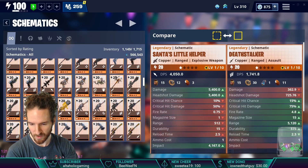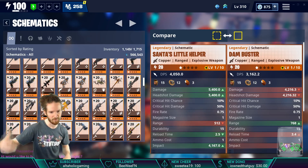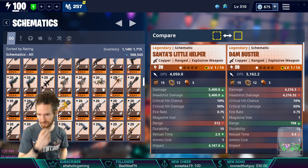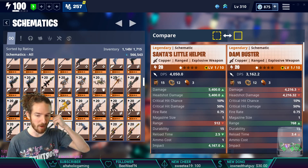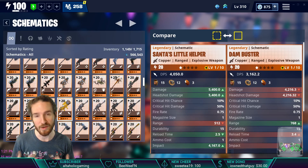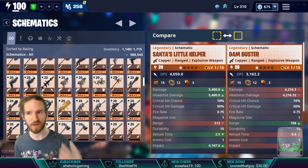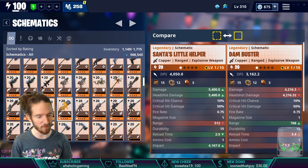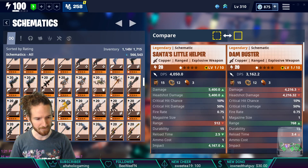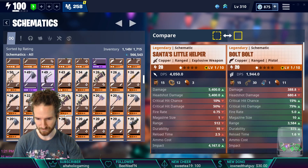Let's compare it to the Dam Buster, which is supposed to have the most impact of any launcher. At level one, Santa's Little Helper has more damage, more impact, and a faster reload — the range isn't as good, but crits are the same. The Dam Buster is one of the most coveted rocket launchers. It's part of the Hydraulic weapon set, which was designed around knockback and crowd control. The Scavenger set was cheaper but breaks faster; the Vacuum Tube set had built-in stuns. Santa's Little Helper clearly competes on impact.